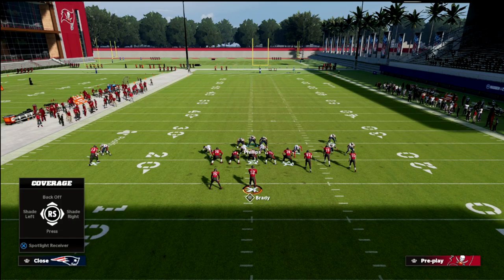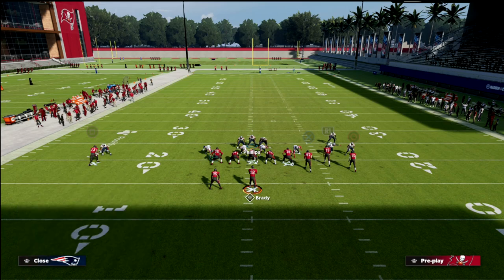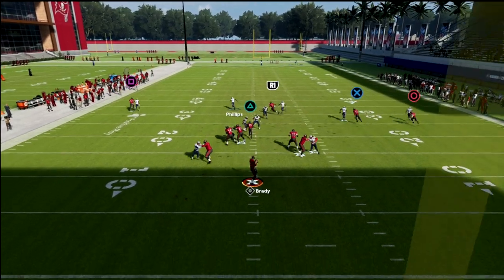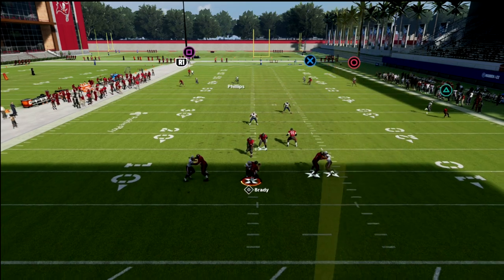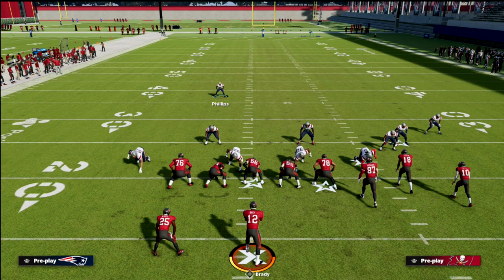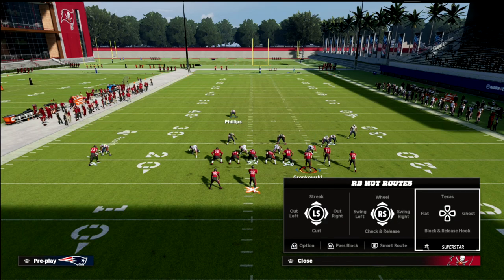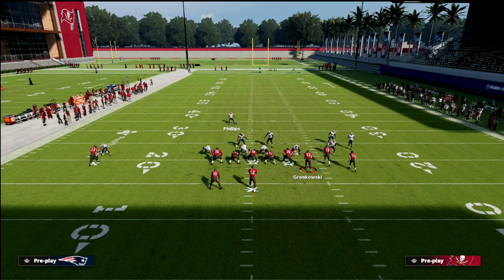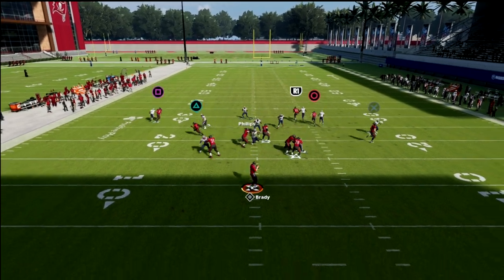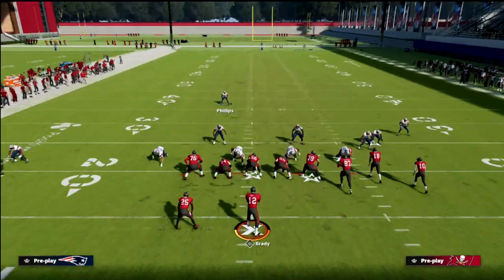With the slot corner in gun bunch, you can individually shade him to the inside and get a manual press. You'll notice this three-rec hook does a really good job of defending — he carries the route and passes it off. Against gun bunch, a flood concept to the right isn't quite as effective against the cover one hole. Notice how the out route on the left side, which almost always beats man, doesn't really kill this coverage.